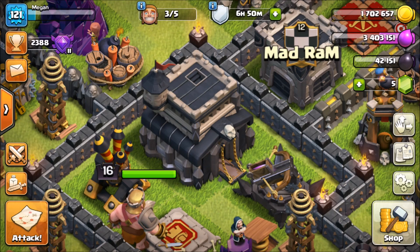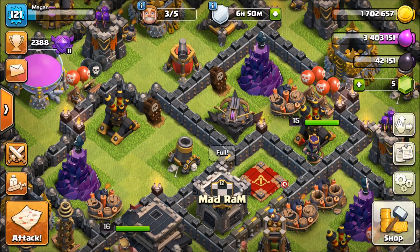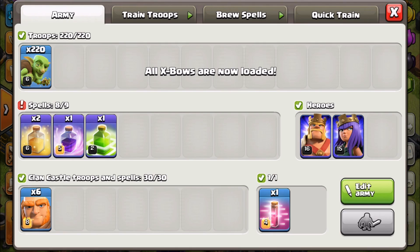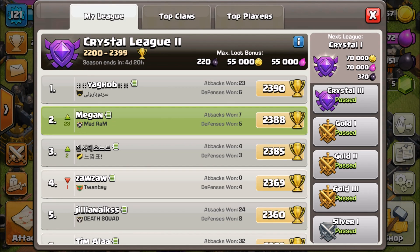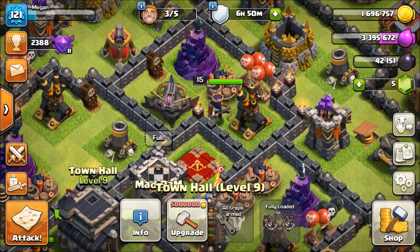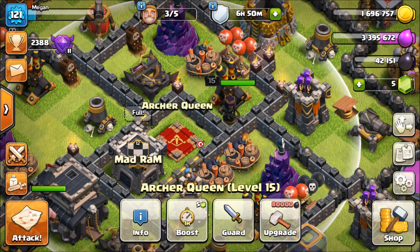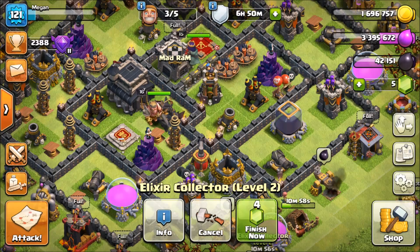What's going on, Clash Bashers! Rocky here. Today we are on the Town Hall 9 account — we gotta get some work going, especially on the walls and heroes. We're gonna be doing a fan favorite: goblin farming. For some reason you guys love it, and honestly I love doing it. Traps aren't reloaded — let me reload those. We're going to go out trying to find some dead bases.